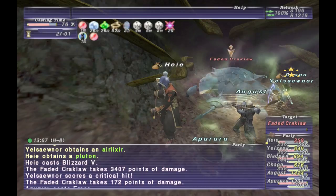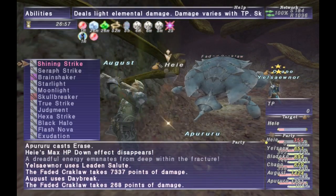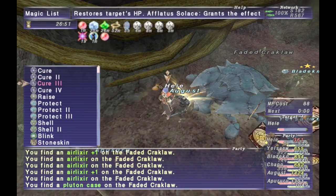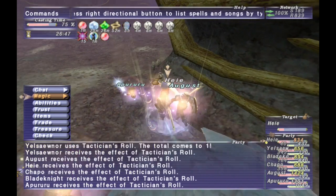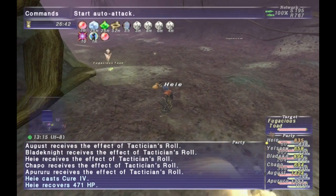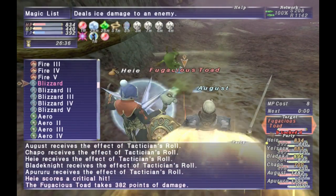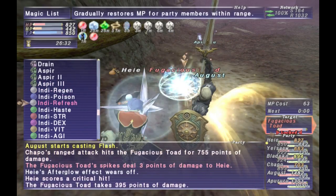The interesting thing about this Delve is that there's kind of a general mechanic overview for all the NMs in the zone — you need different weapon types. Before we get into the NMs, the entrance to the Delve is of course in Fort Day Hematheal, at E7.